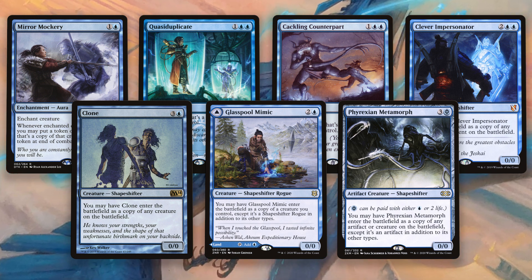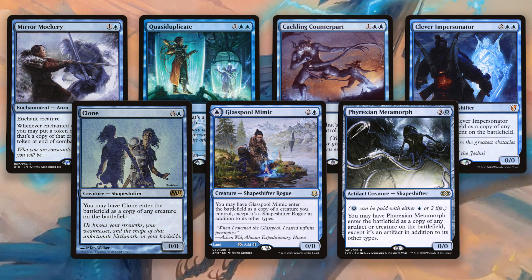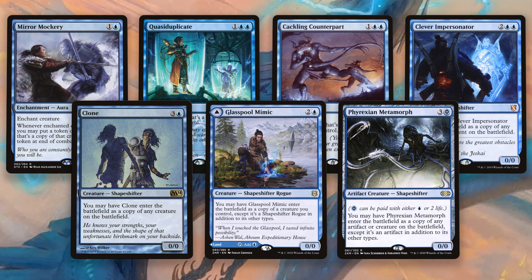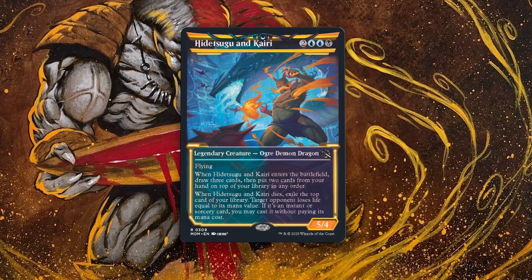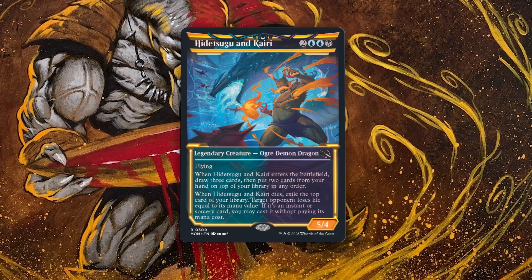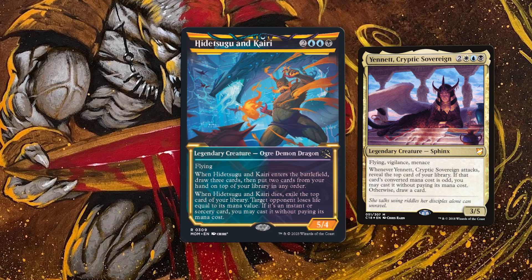And thanks to the enter-the-battlefield trigger, not only are you going to be able to curate the top of your library, you'll be able to go one card deeper each time, getting you to the good stuff faster. It looks broken, and it looks like it shouldn't work this way at all — but it does, and it's hilarious. Run it as the commander, put it in Yennett, Cryptic Sovereign. No matter what you do, I bet you won't be disappointed.